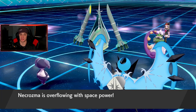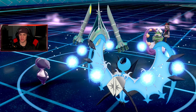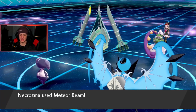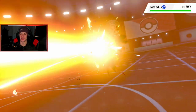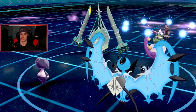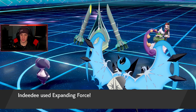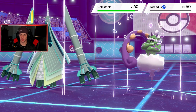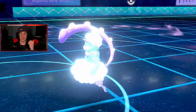Power Herb is popping — let's get after it. Meteor Beam coming out here — thank god it doesn't miss, that's the worst feeling when Meteor Beam misses. That brings Tornadus down to his Sash, and then Expanding Force comes out and cleans it up easily. Double hit — beautiful. He swapped Celesteela in but we still pick up the KO, and now we're at plus one special attack with Trick Room up.